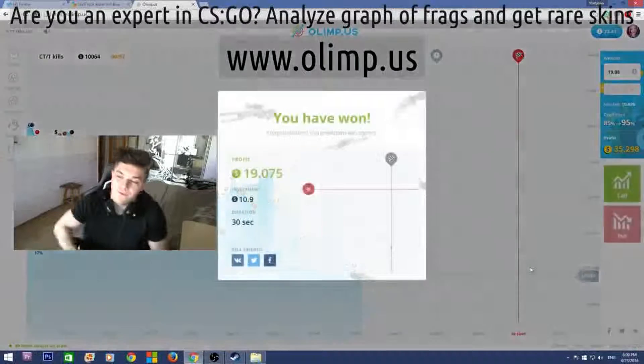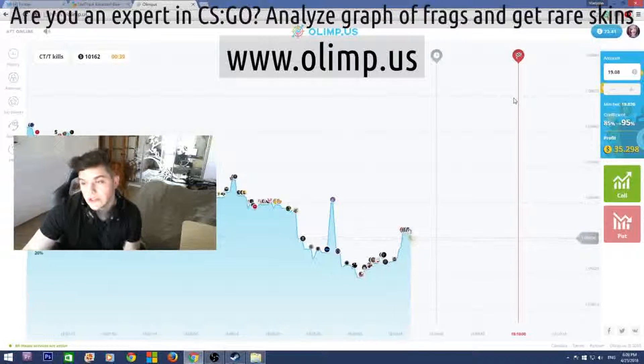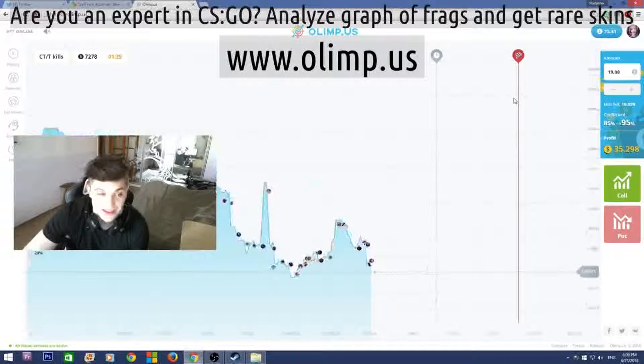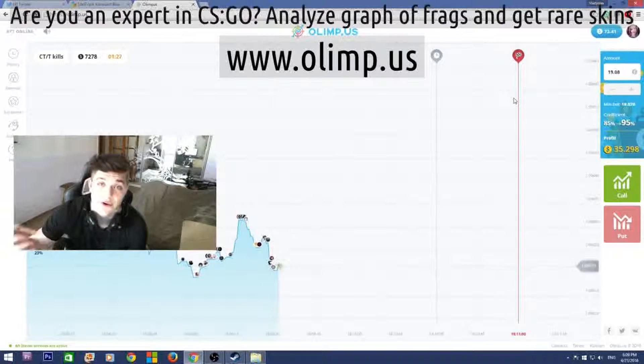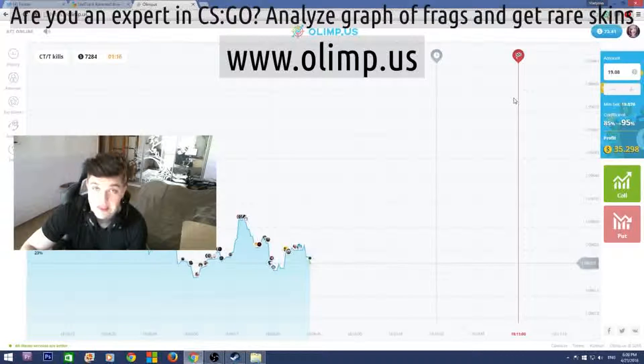So I started with $40 and I now have $72, which means I've made $32 profit — which is really good. I'm really glad that I haven't lost all my money as I usually do on gambling websites. I hope you enjoyed this video. Don't forget to check out our sponsor and use my referral link if you want to play on the website yourself. See you soon in another video, bye bye guys!